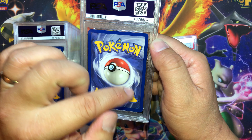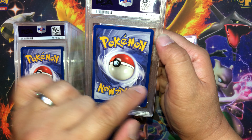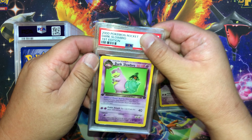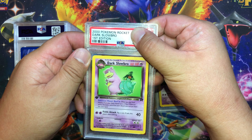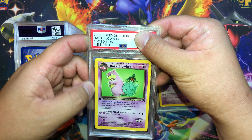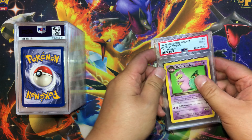Corner has a little bit of whitening, a little thicker on the right, thin on the left — and another Dark Slowbro first edition. Front looks pretty clean, a little thicker on the left. And what do we get? Another Mint 9.